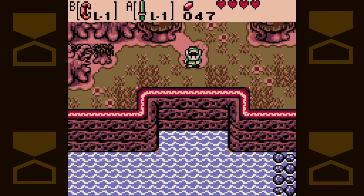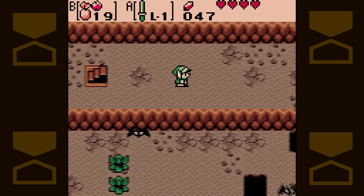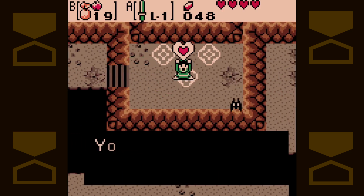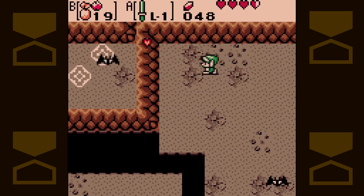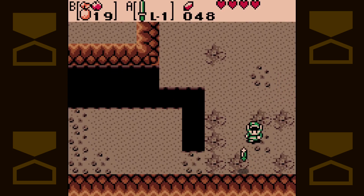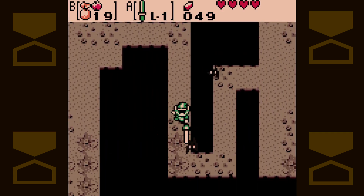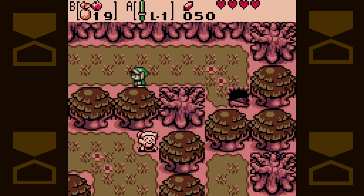We're currently searching for a way to appease Ambie so she'll give us some of her bombs. I think I can burn this bush — and inside is a tunnel that leads to a piece of heart. Now we've got three. We've also got a new enemy down here. See this bush? There's a crab under it. Walk along here, avoid the bats, and it drops us off out here.